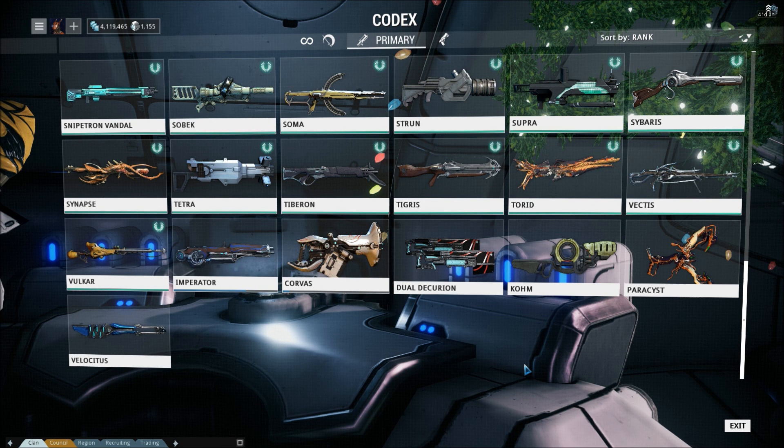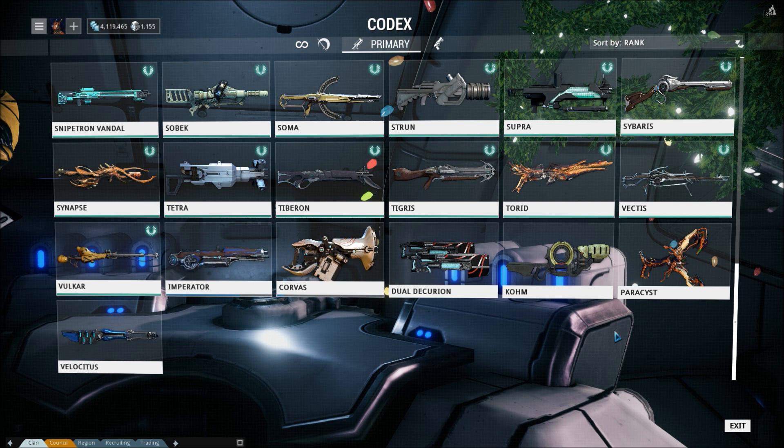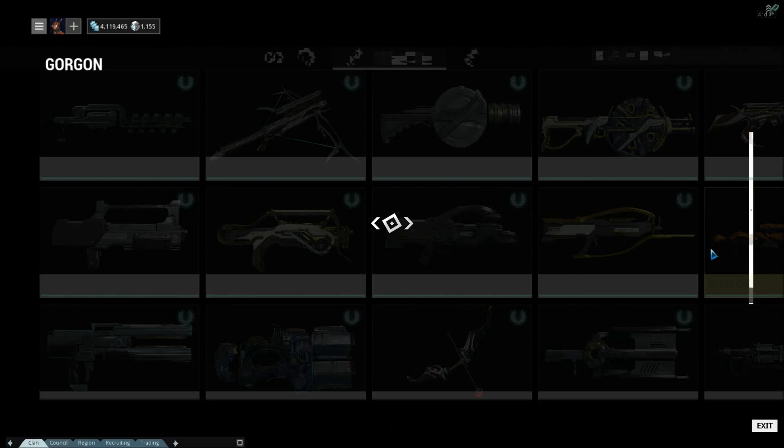So we're only excluding in this overview of primary weapons things that are either not acquirable currently or weapons I have not done, which includes the Comb and the Paracyst. Both weapons I've heard are not that fantastic and are very gimmicky. The first thing I want to go over is all of the mastery rank locked weapons. We're going to go in order from mastery rank 3 and onward — anything below mastery rank 3 I will not cover, as those weapons like the Karak are beginner-type weapons. I'm just going to go over weapons that you get at rank 3 and beyond.